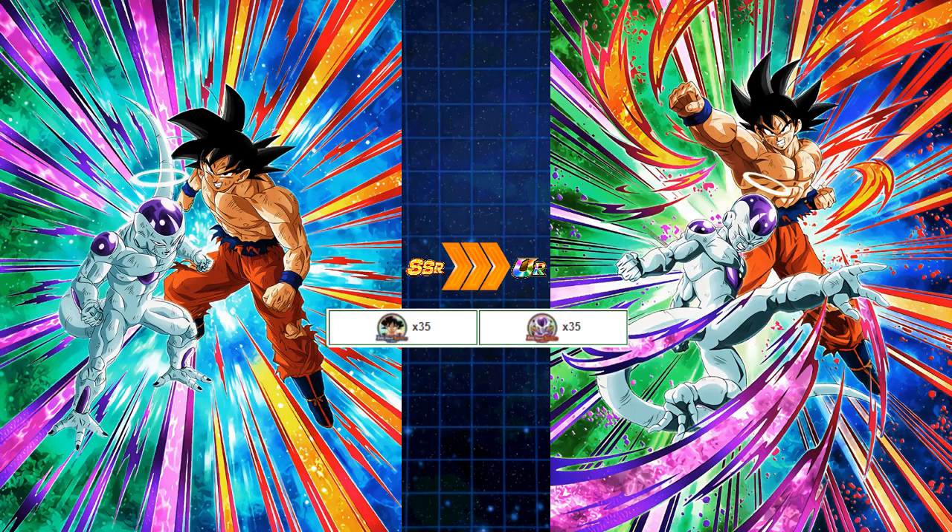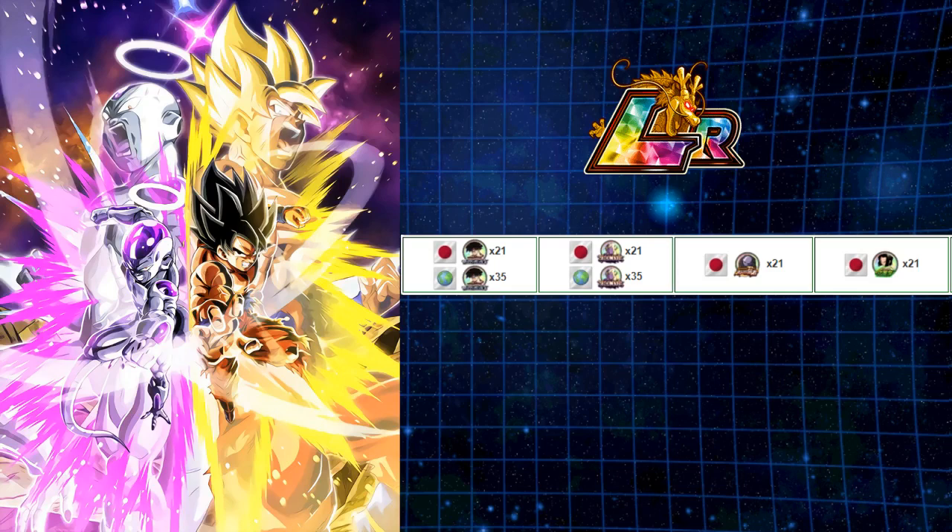Once you get this unit to TUR, you're going to LR it. This is, I think, the first time that any unit has different requirements to awaken them. Awakening to LR on JP, you need 21 medals for UI Goku, Angel Golden Frieza, TUR Jiren, and MVP 17 — 21 of each. However on Global, you just need 35 medals for UI Goku, Angel Golden Frieza, because we don't have TUR Jiren or MVP 17 yet. I'm glad we're getting this unit at the same time as JP, just like we did for Super Saiyan 4 Gogeta and Omega Shenron last year.